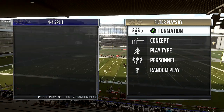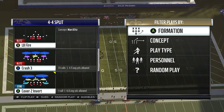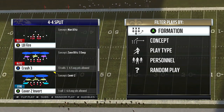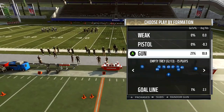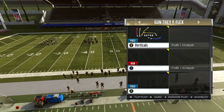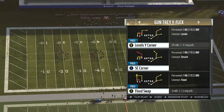The blitz I showed you previously was the monster green and how to set up a blitz out of the cover two invert. Today, I'm going to show you pass coverage defense, and we're going to start off with the cover two invert. This is a defense that we've been using forever — I think I ran it in Madden 15 as well. This is pretty much for some lockdown coverage if you want to use it.